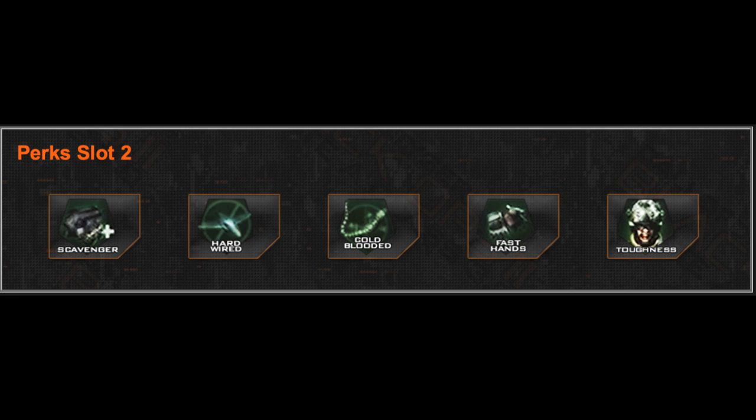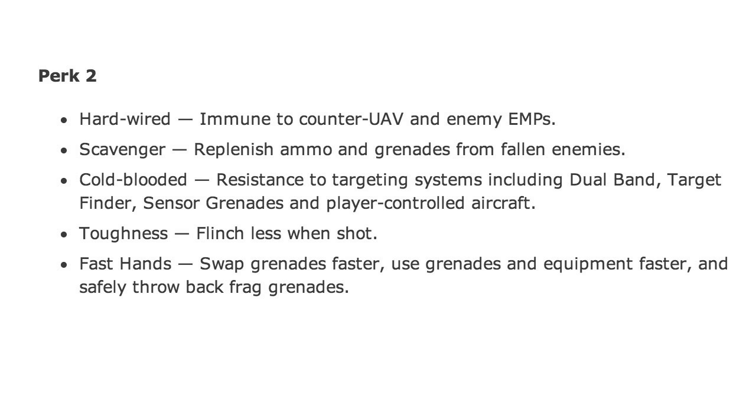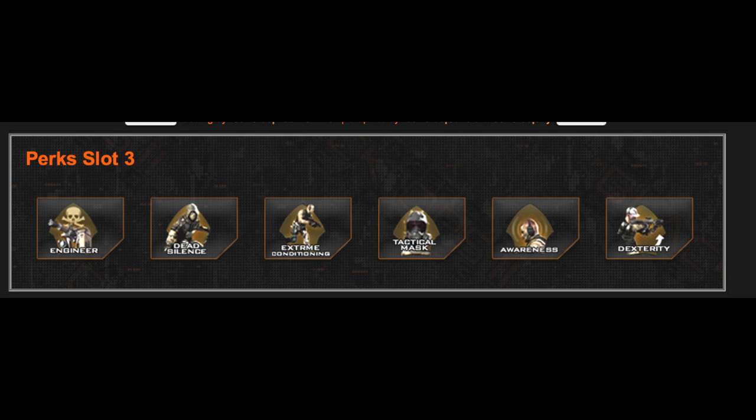Next you have Scavenger, Hardwired, Cold-Blooded, Fast Hands, and Toughness. Hardwired is immunity to counter UAV and EMP, which in Modern Warfare 3 would have been like Assassin Pro or whatever — it's nice that they separated those things. Cold-Blooded as well. It's neat that you have to have so many different things to be hidden, which I think is great. Toughness is probably the one I'm going to use the most — flinch less when shot. Scavenger is also a big one. Cold-Blooded I'm probably not going to use very much. Fast Hands looks neat, but I don't really use grenades so it doesn't really matter to me.